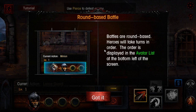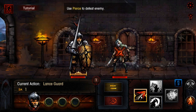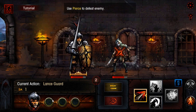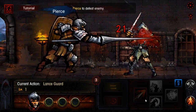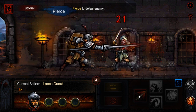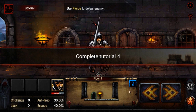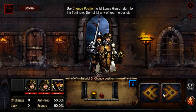Battles are round-based. Heroes take turns — obvious things. So we do have four skills like the Darkest Dungeon. I wonder if this is like a gacha game too. These are the turns, obviously. Then it just resets the round and whoever goes next. Pretty straightforward. I don't know if this is made by the same people — I don't think it is, at least.